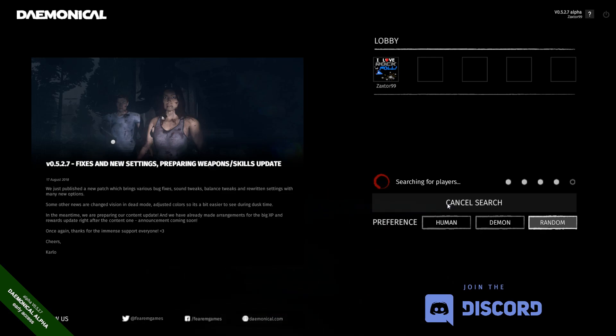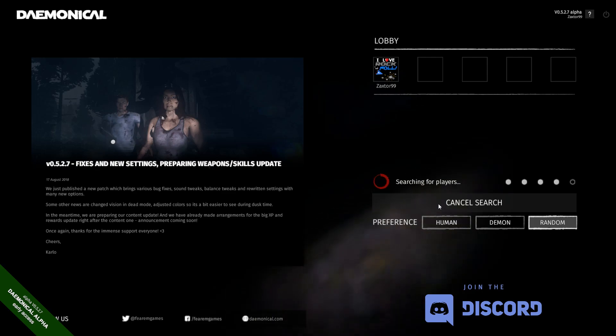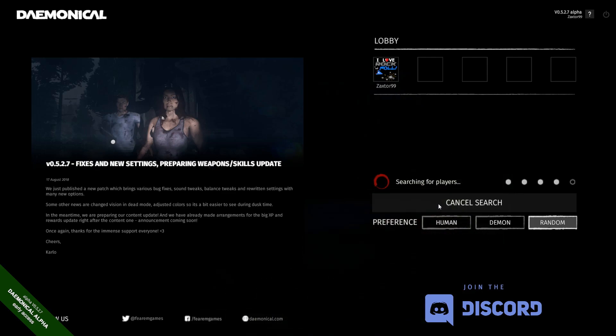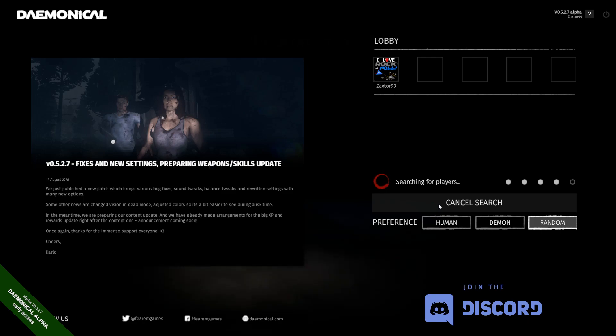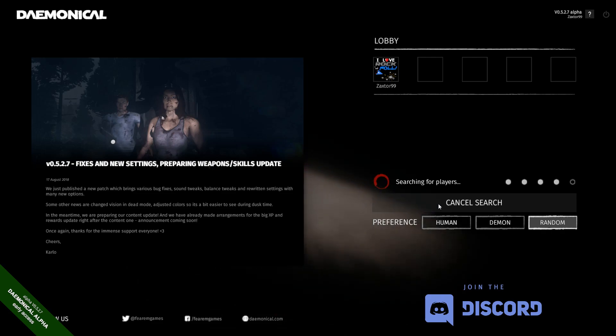So we're going to go ahead and just search for a random game. We might be the demon, we might be one of the human survivors. It's going really quick here for a Saturday morning — it looks like it's already found four of the five players needed. I was expecting this game with just a handful of reviews on Steam to take quite a while to find five online players. But to the right of searching for players, four of the five dots are already highlighted. And yep, we just lost one — now we have three of the five.